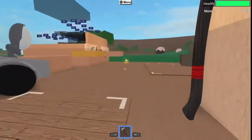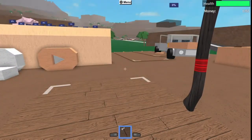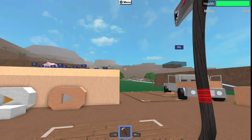The first step you want to do is put all the axes you don't want to dupe out of the way. Hold out the first axe you want to duplicate, and then put your blueprint in your backpack.